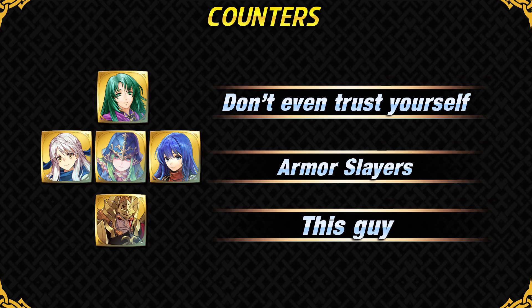For her counters, you definitely have to watch out. She can be seen in Aether Raids every now and then. Armor Slayers are pretty common in Aether Raids and in Arena in general, so you have to watch out for them. And Surtr as always — because of Sturdy Stance it's really hard for Cecilia to get special charges, and he's just so bulky that it can be hard for Cecilia to damage him.